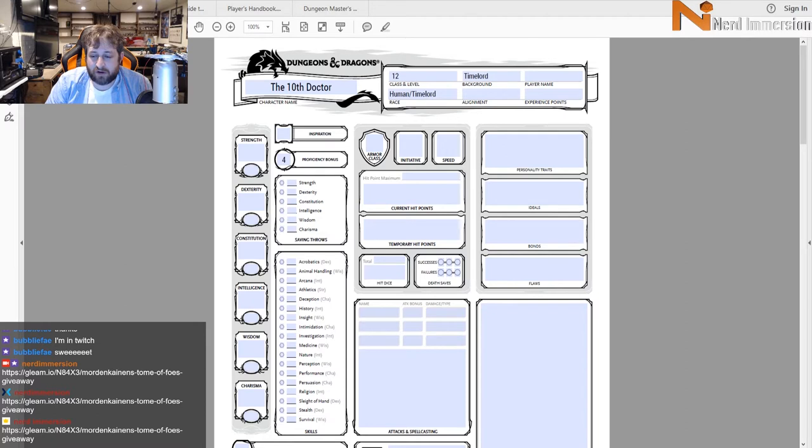So we're building a Time Lord — a race of people that regenerate over time. That doesn't exist in Dungeons and Dragons and there's really no close parallel. They look like humans, so we're probably going to go with human as our base race. His background is hard to distinguish — the 10th Doctor's background is nine other generations of himself.